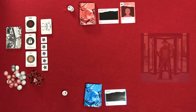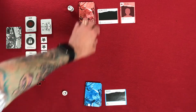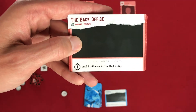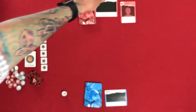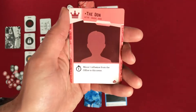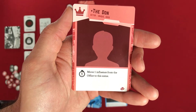Definitely check out the Kickstarter page for a representation of what the art will actually be. This is the powers that be, and this is the crew. Here's the hideout for the powers that be — this is the back office. It's a staging area, private. Add one influence to the back office as an action. The Don starts here as well. He is the actor, the boss, and he has the power: for one action, move one influence from the office to the scene.